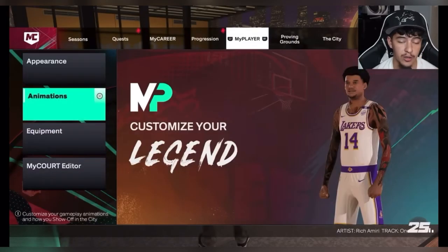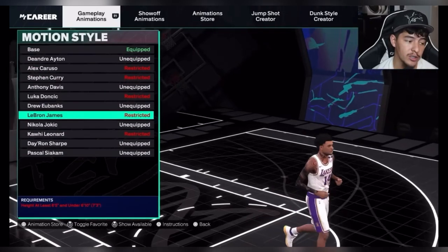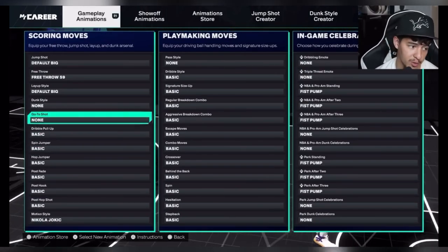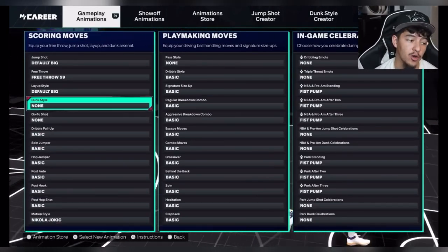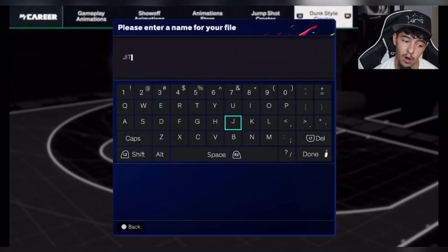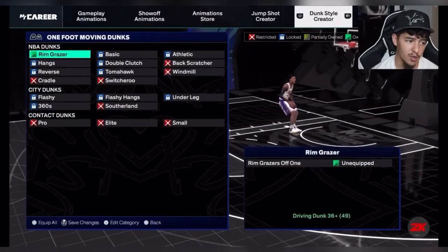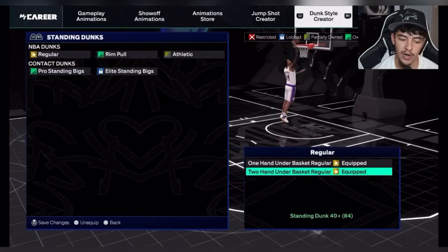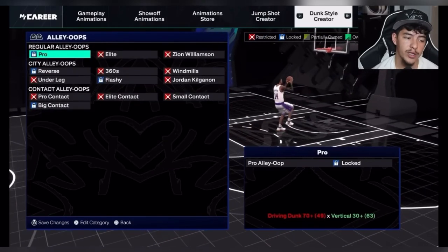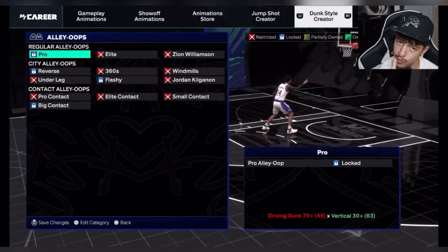One thing that does matter is your animations. With this build, you're gonna wanna use your yokage motion style because it makes you very fast, which is very important for the method to work as quick as possible. After that, I recommend you go to your dunk style and you wanna create a dunk style with all the contact dunks and all the standing dunk animations you can get — even some one-handers. Just throw on as many dunk animations as you can.